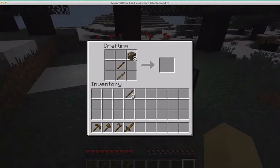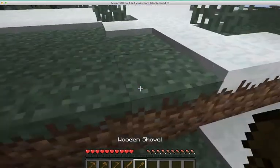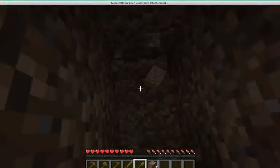We can go ahead and put our sticks up and make our shovel, which is just with the planks there on the top. So now we have all five of our wooden tools.